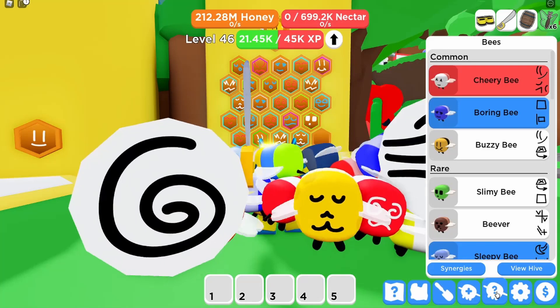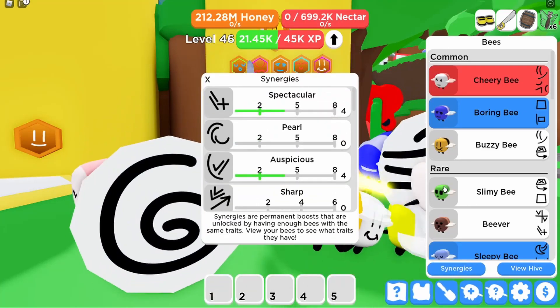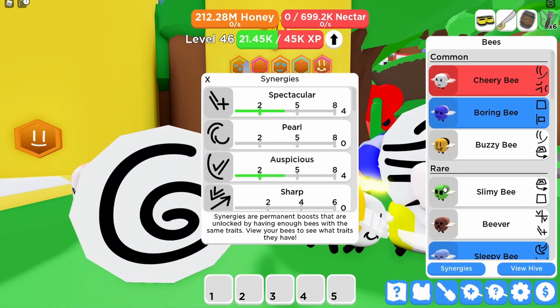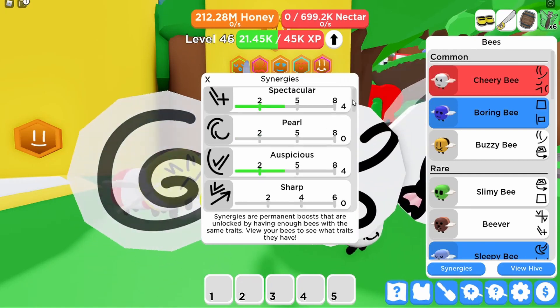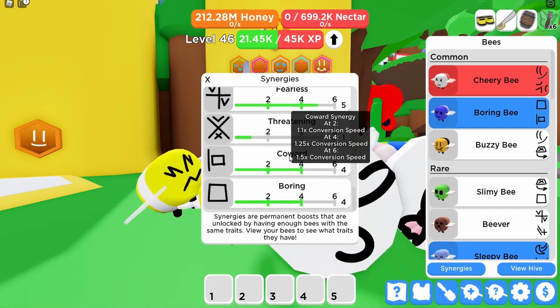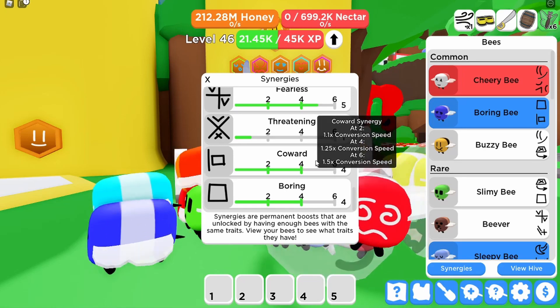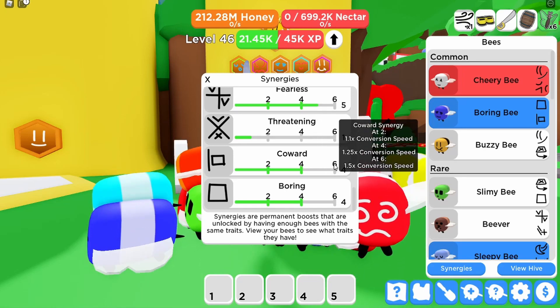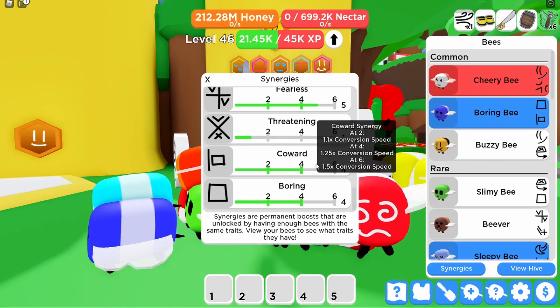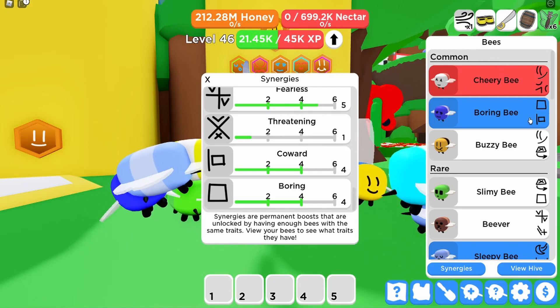Let's go into the bee list here — it's the synergies. Depending on which bees you've got, you actually get conversion speed bonuses. If we scroll down here, we can see the one called Coward. That gives you 1.1x at two bees, up to 1.5x if you've actually got six bees with the coward trait.